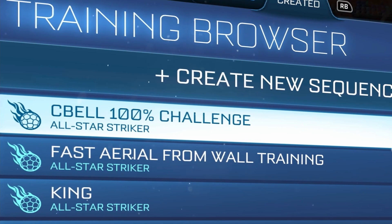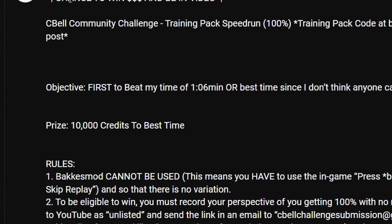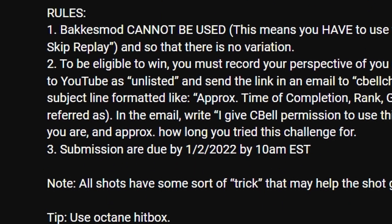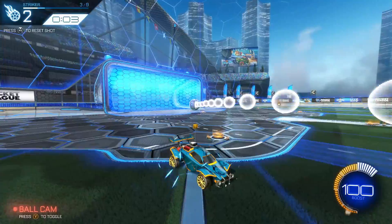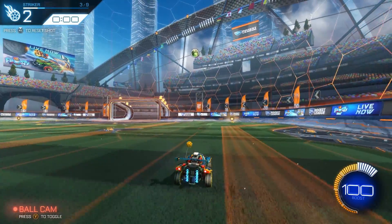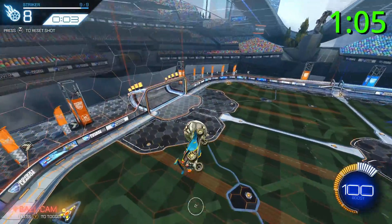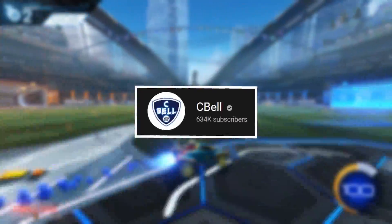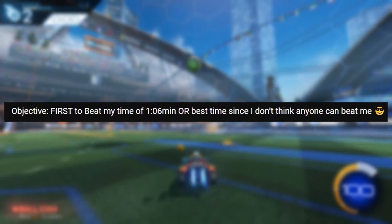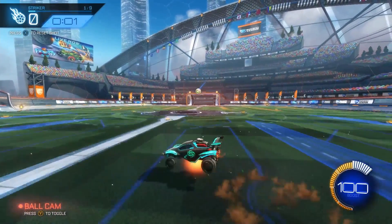I created a training pack consisting of 9 ridiculous shots and sent out the official challenge to my subscribers, stating the rules, the prize of 10,000 credits, and the crucial tip that you should use the Octane. Each of the 9 shots have a little secret to them which will drastically speed up the time it takes to complete the training pack. I established my time of 1 minute 6 seconds and told my 600,000 plus subscribers to try and beat me, thinking that only the creator of the training pack would know its secrets. And many people sent me their attempts trying to prove me wrong.